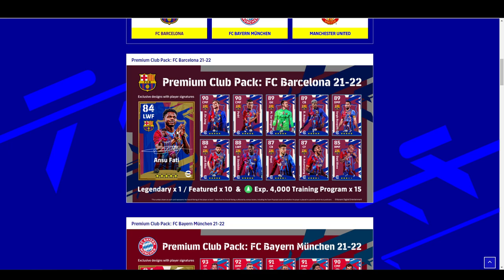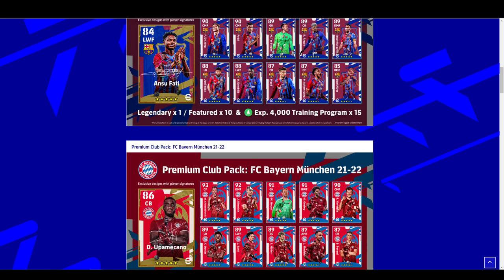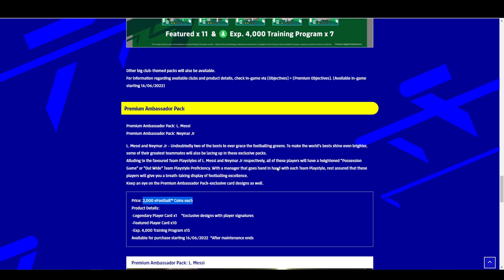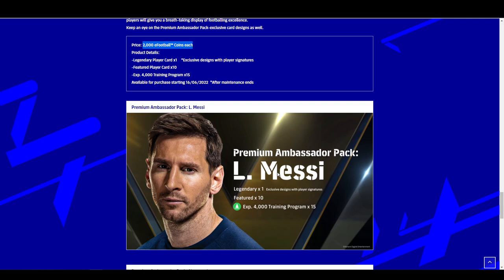You'd be able to have Rashford, Upamecano, Ansu Fati as your legends, plus Messi and Neymar, and all of the featured players from each pack. It's no different than somebody spending 10,000 coins to open legends, getting three legends, and getting every other player in the pack and clearing the agent — and people have done that.